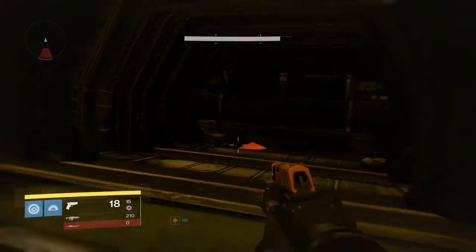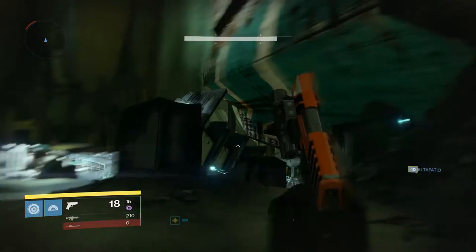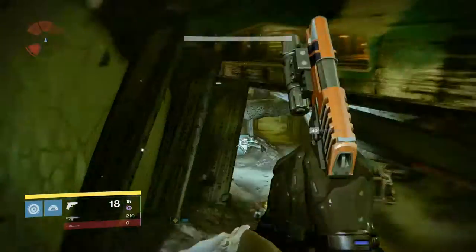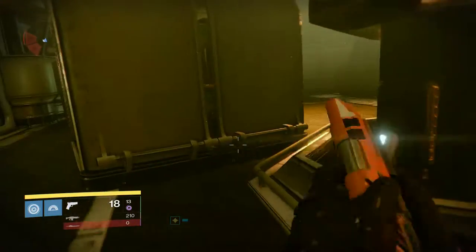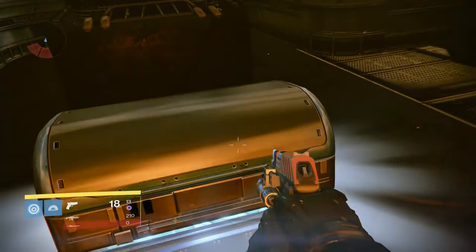You guys want to come in here and check in there. So the last spot you guys want to check before you restart is in the ship — this little window over here. You guys want to jump up here. There's usually a chest that spawns right here where I'm shooting, and there's one that spawns on the other side right here that I collect. And that's pretty much it for the route.